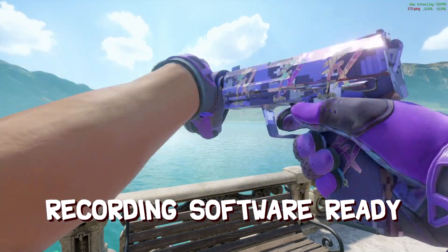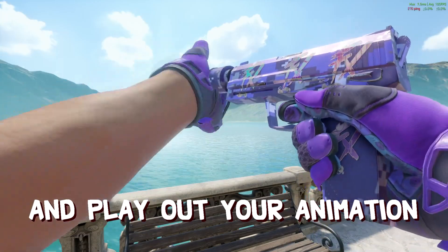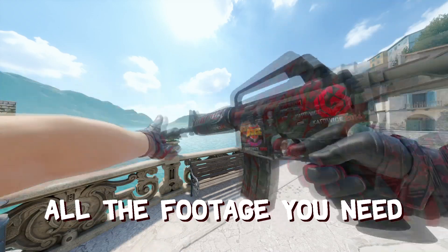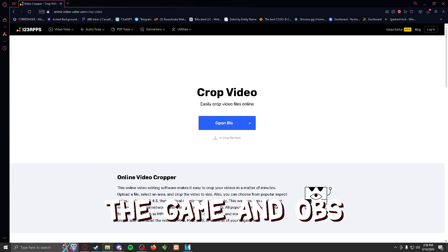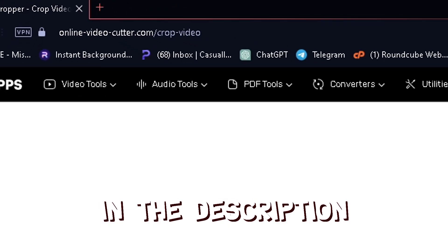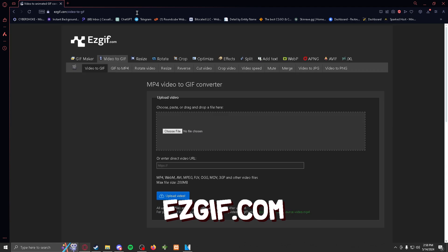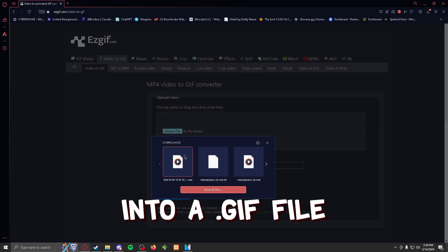Once you've got your recording software ready, get your character into the position you'd like, start recording, and play out your animation — whether it's a regular inspect animation or a special one like removing the silencer off of the M4A1-S. Once you've gotten all the footage you need, stop recording and exit both the game and OBS. Then go to onlinevideocutter.com to shorten or crop your video to an appropriate length. Once shortened, download it and go to easygif.com, where you can convert that video into a GIF file.